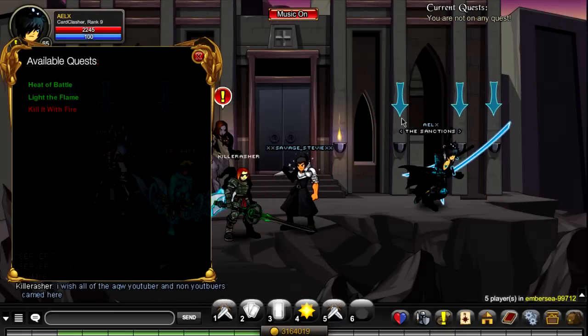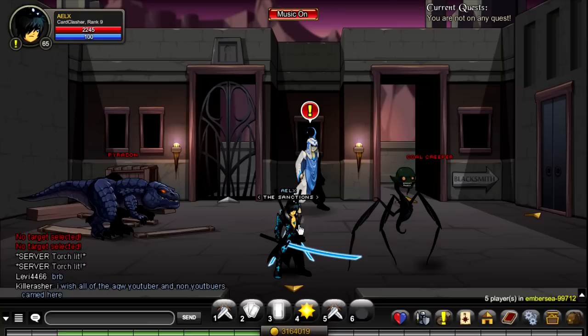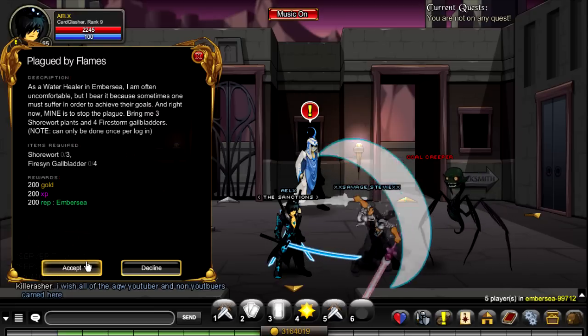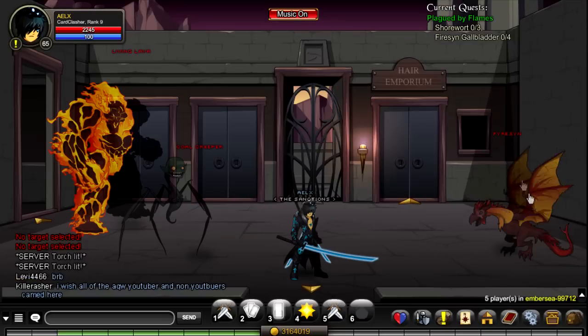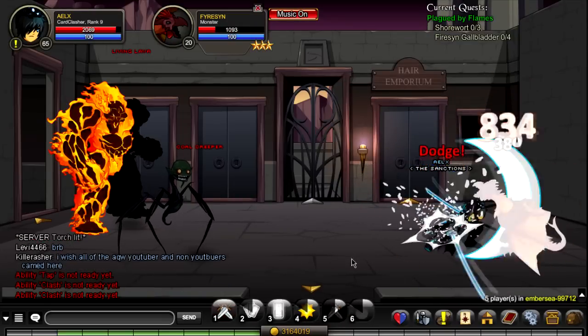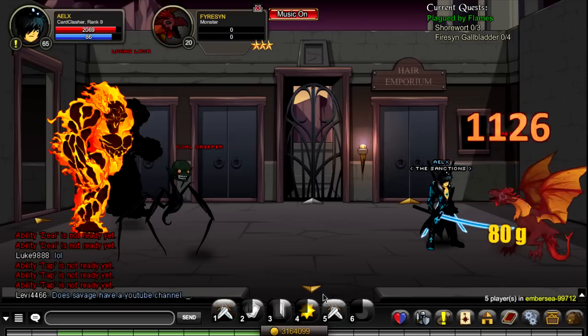Now we are done with all of this NPC's quests. Moving on, it's this person right here — Skira. Her quest is called Plague by Flames and it's pretty simple. It has the same routine as the last one — you can only do it once per login. You need to bring some plants and some fire gallbladders. The gallbladders are from the fire center, these guys right here. The sharawarfs are actually a clickable item in the area — I'll show you guys where it is.